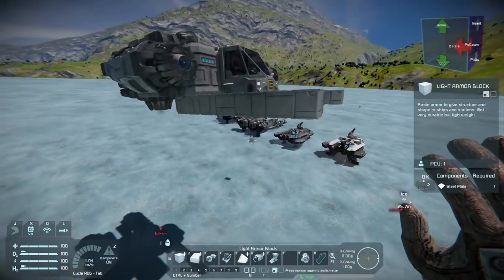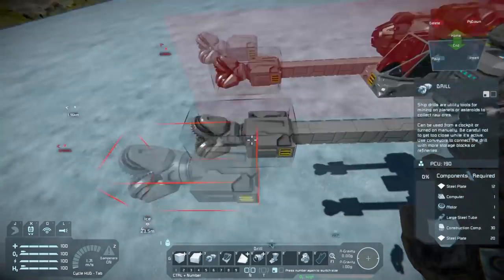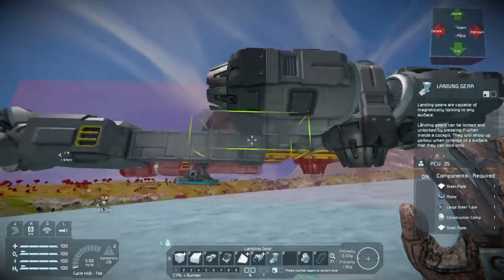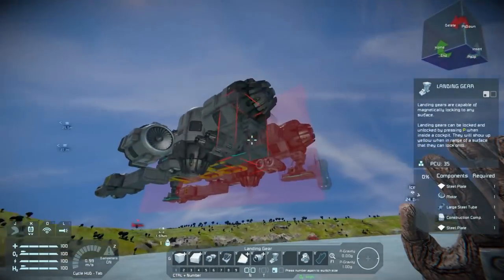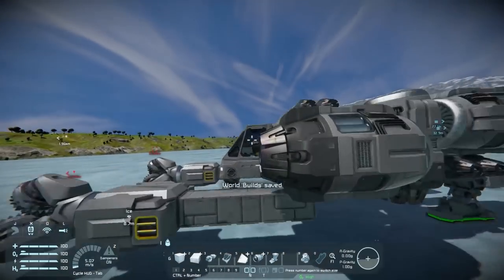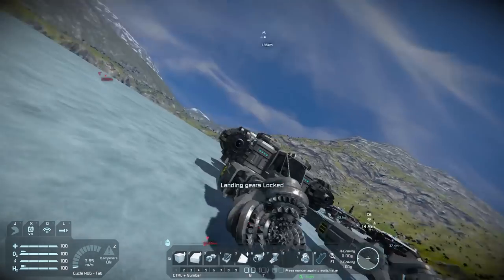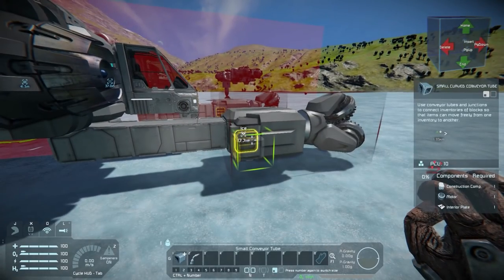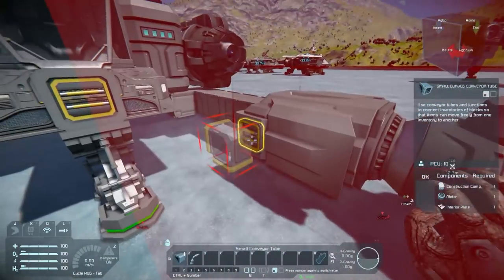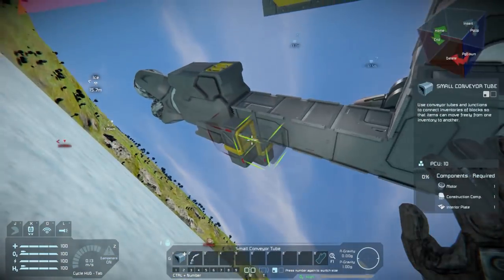We're going to have extending arms forward. Normally I don't extend my drills this far ahead of the ship. We're actually kind of breaking a little bit of convention when it comes to these mining vessels, because normally the consensus would be to make sure you have drills covering the whole width of your vehicle.